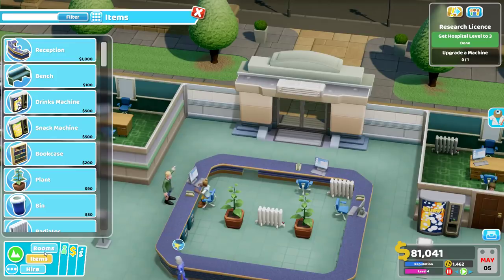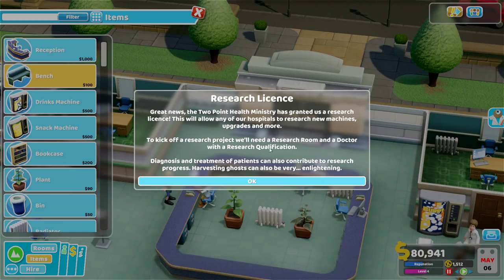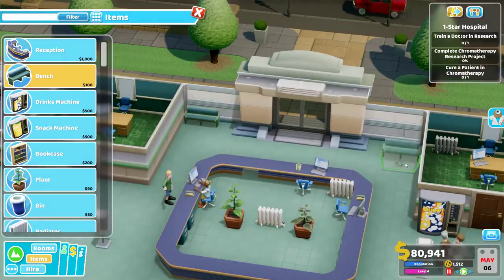Nurse needed in general diagnosis - general diagnosis needs a nurse. Research license: great news! The Two Point Health Ministry has granted us a research license to allow any of our hospitals to research new machines, upgrades, and more. To kick off a research project, we need a research room and a doctor with a research qualification. Diagnosis and treatment patients can also contribute to research progress. Harvesting ghosts can be very enlightening.